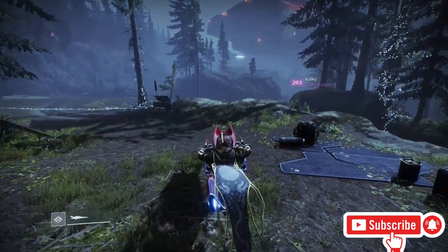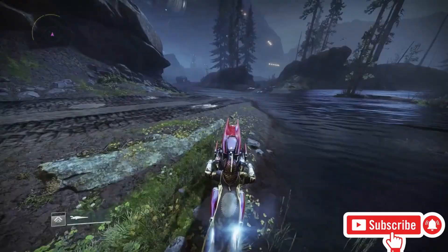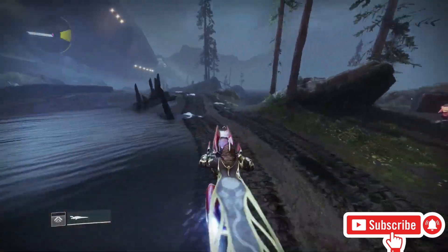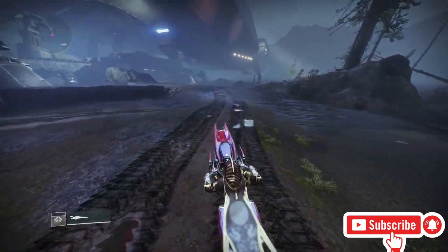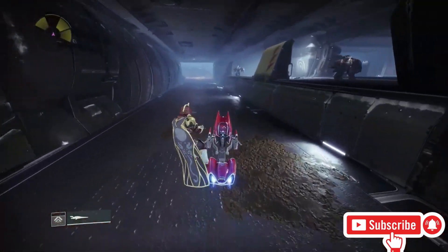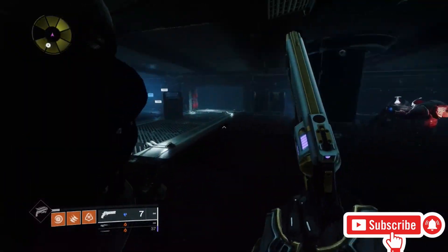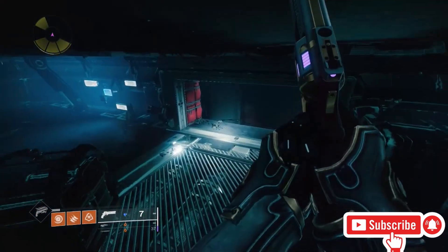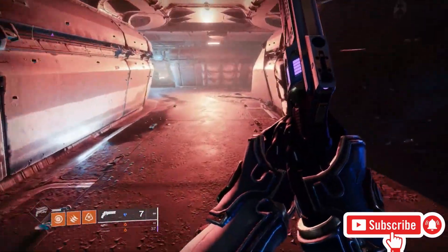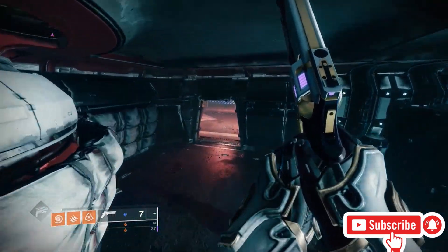To get there, pull out your sparrow and hop right down this cliff. Follow the path with the tire tracks and continue all the way through this big door. When you get in here, you'll see the lost sector symbol — hop off your sparrow and come right into here, hop down that hole, and come all the way through this hallway.